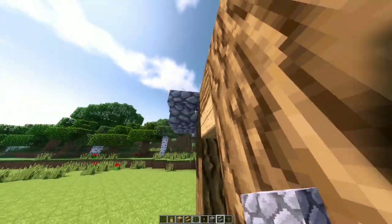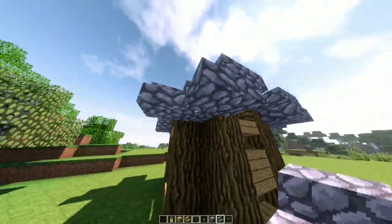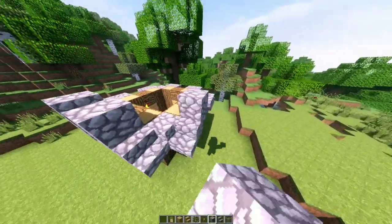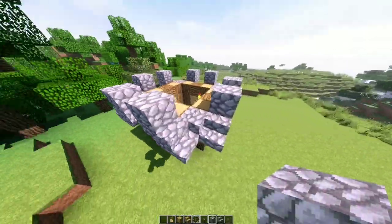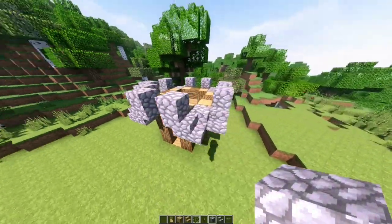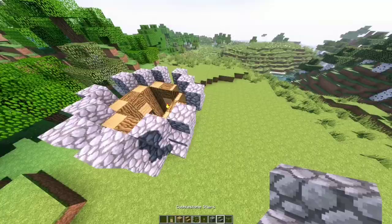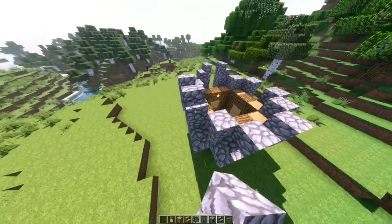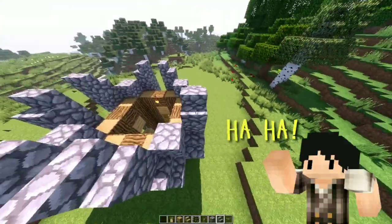Grab some cobblestone stairs and place them upside-down on each stair you just placed. Add a cobblestone block on the top of those stairs. Continue by placing cobblestone in between those cobble blocks. Let's add cobblestone stairs on the top of the main blocks facing across from each other on each side.